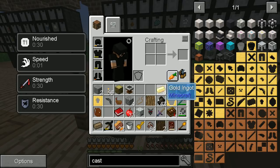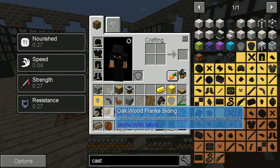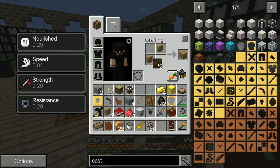We'll need some more blank patterns. I've got some plank siding in the backpack. Like that — there we go, four more blank patterns.